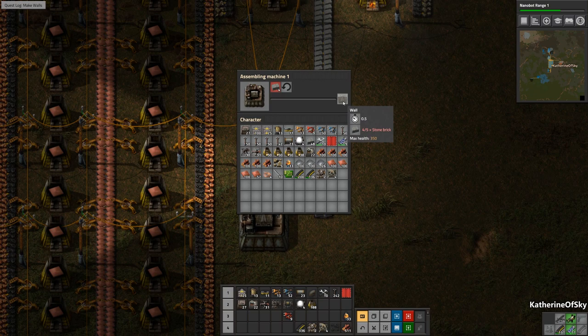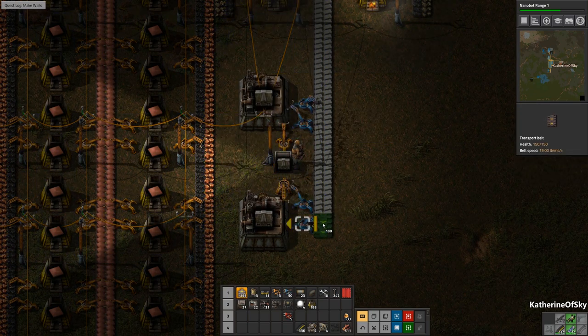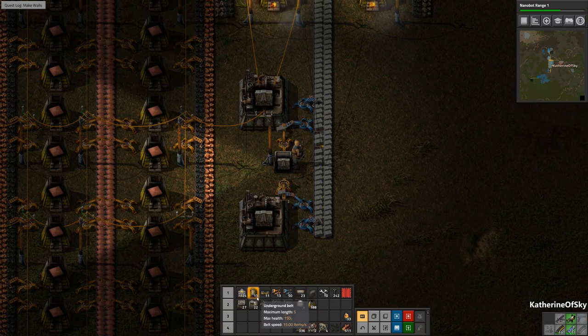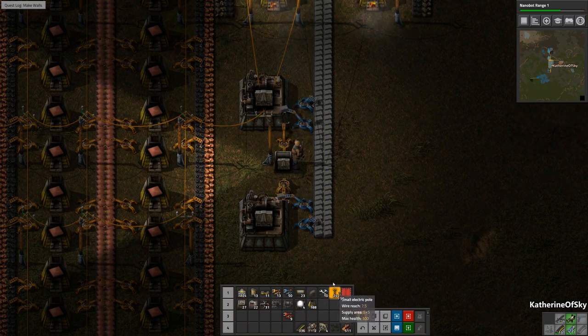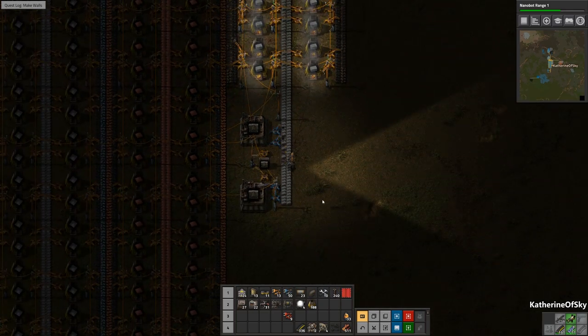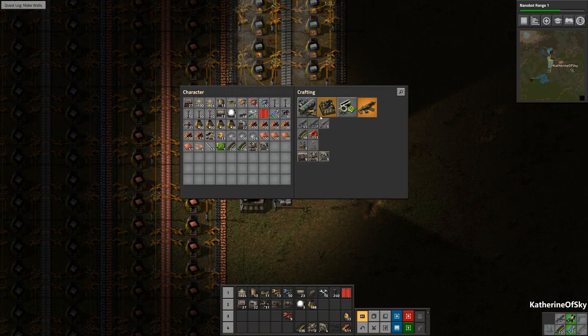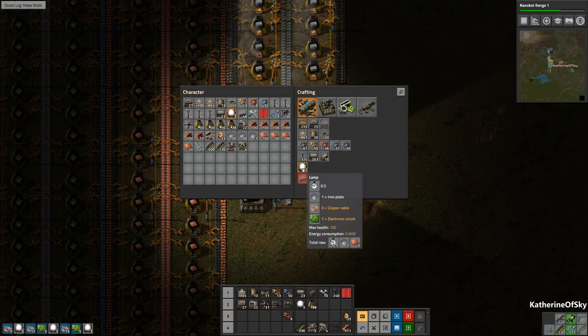We're going to make walls. Copy-paste again — shift right-click to copy, shift left-click to paste. We're going to get fast inserters here and then slow inserters to shove them into a box. Let's get a power pole here to power the whole thing up. These things need five stone bricks per wall, so I'm going to add another inserter because it's just not quite fast enough.